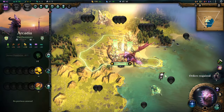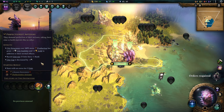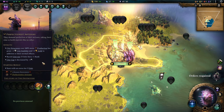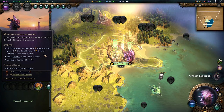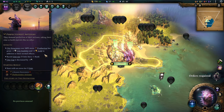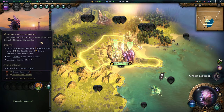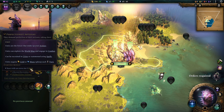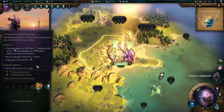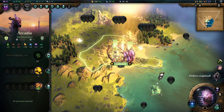We get massive bonuses whenever we raze or otherwise destroy cities, so that means we will be waging war as much as possible. That also means we can make really good use of the Perfectionist trait, which makes our one city way more powerful, albeit every building will also be more costly in terms of production. But who cares? If you only have one city, it's going to be one hell of a city. The big benefit is we start with a Tier 3 unit, which on Brutal Difficulty is a massive advantage.